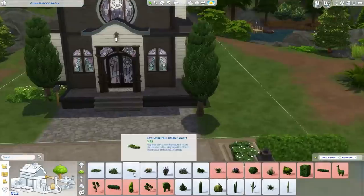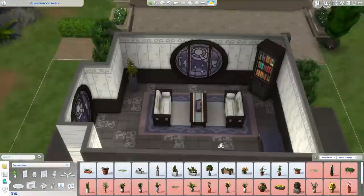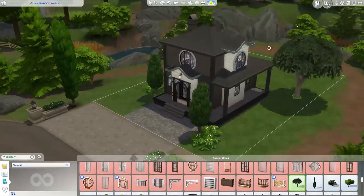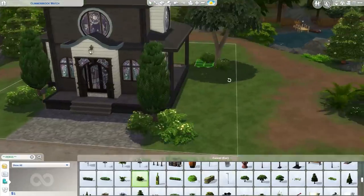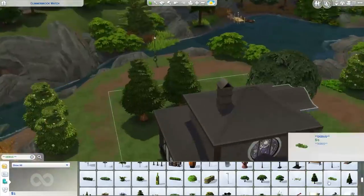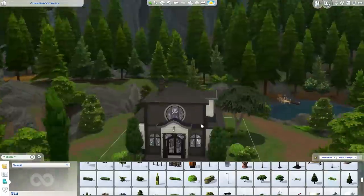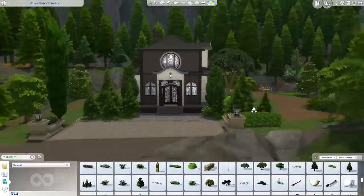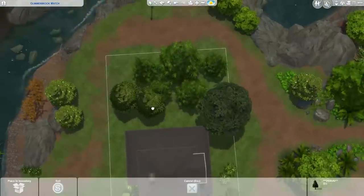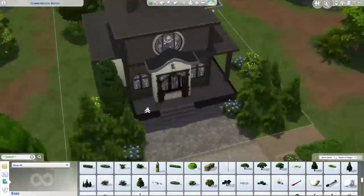I deleted some windows to make more money for landscaping, and then I remembered that in a recent update we got access to all of these live edit objects in the debug menu, and they're all zero simoleons. I remembered a tweet saying this is perfect for starter houses, so I used the cheat to pull out all these free items — all the landscaping cost me zero simoleons. The cheat is bb.showliveeditobjects. This was the first time I used it and it was super useful. I was even able to replace plants I had bought with simoleons with identical free ones from the debug menu.